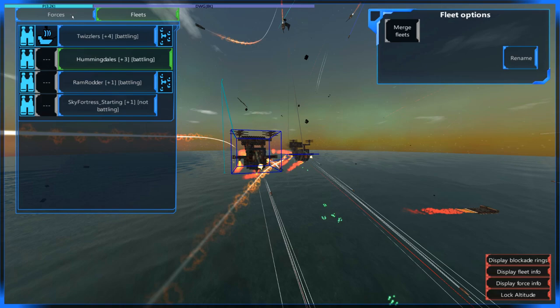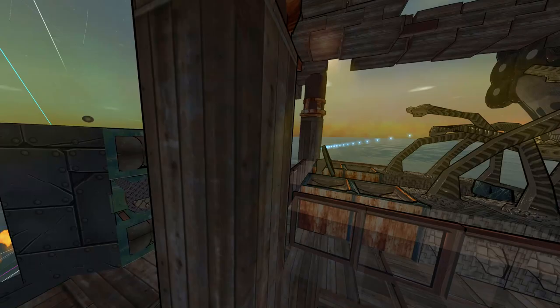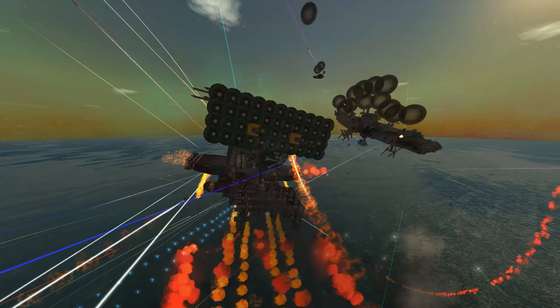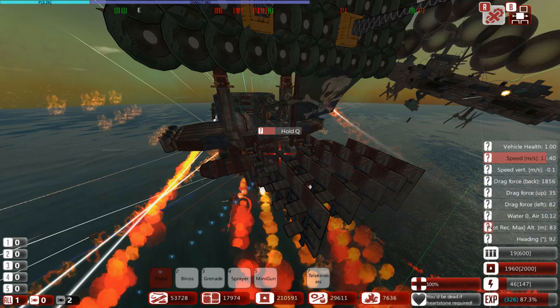I'm going to hop in this seat — y'all's minds are about to be blown if I can get in there. I'm slowing the game down so I can get in the seat. Actually, I can just hit Q — can't I? Oh, look how long it takes to hold Q; it's actually tied to the game time. How do I get in there? Let me just sit in it.